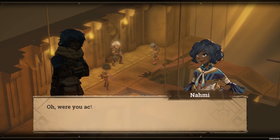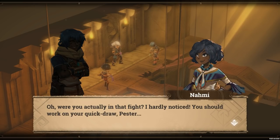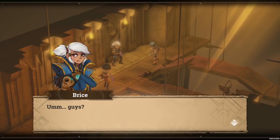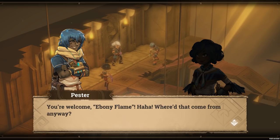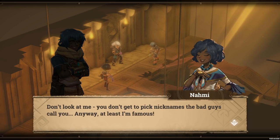Those guards never knew what hit them. Oh, were you actually in that fight? I hardly noticed — you should work on your quick draw, pester. I was just expecting pester to respond — you're welcome, ebony flame. Where'd that come from anyway? Don't look at me — you don't get to pick nicknames the bad guys call you. Anyway, at least I'm famous.